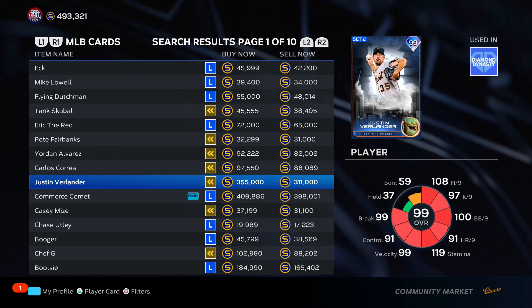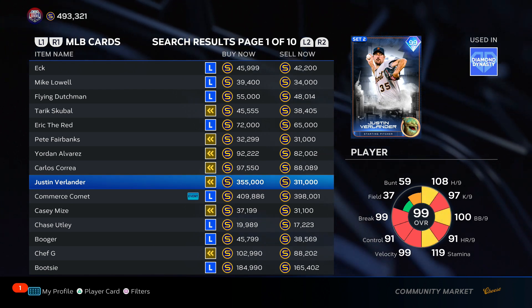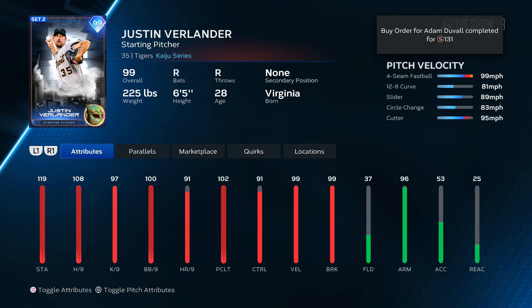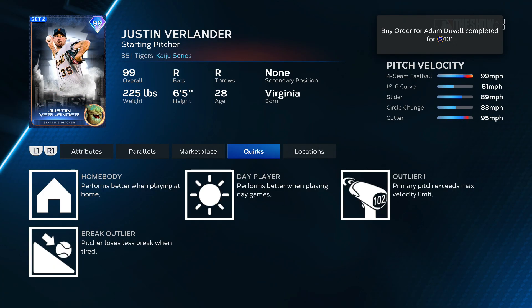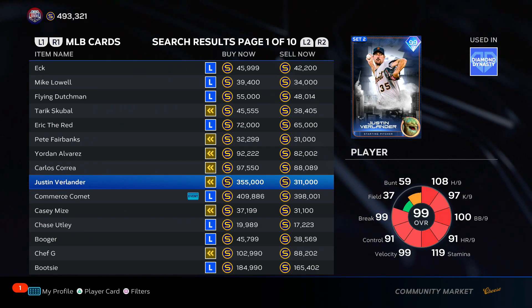Justin Verlander — 355k. You're telling me I got to donate a kidney to afford Justin Verlander? No thanks. His pitch mix is not even that good. He's got good stats and everything, but I always score a bunch of runs against him. I'm putting him in F tier — for 355k, F tier.